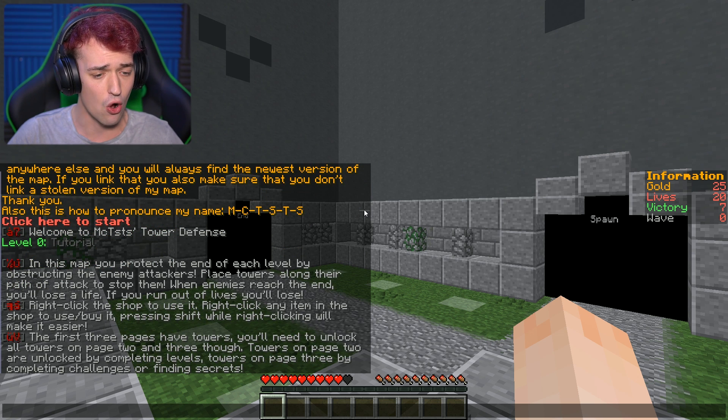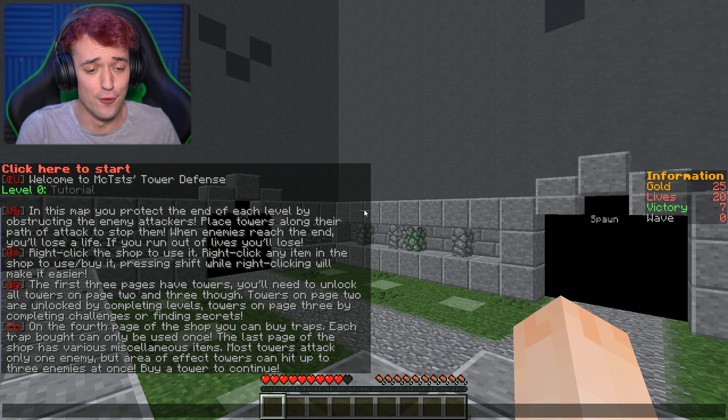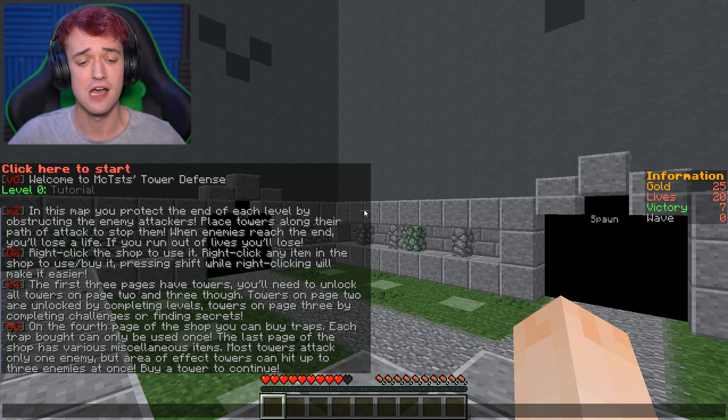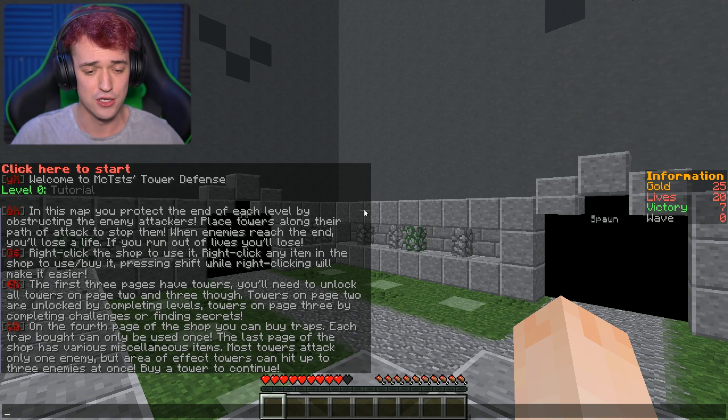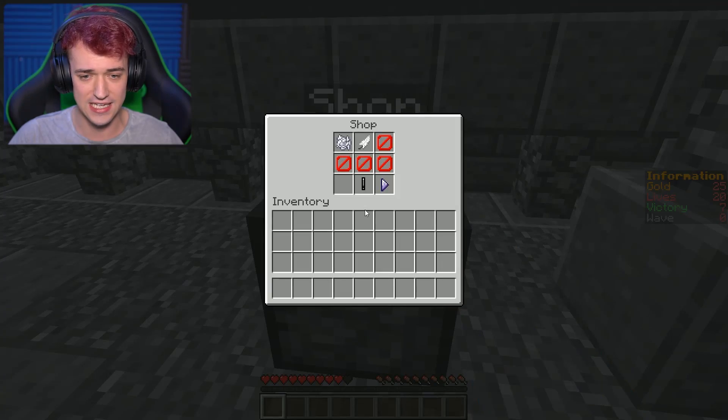The first three pages have towers. You'll need to unlock all towers on page two and three, though. Towers on page two are unlocked by completing levels. Towers on page three by completing challenges or finding secrets. This sounds so cool. On the fourth page of the shop you can buy traps — each trap board can only be placed once. The last page has miscellaneous items. Most towers attack only one enemy, but area effect towers can hit up to three enemies at once. Buy a tower to continue — so let's right-click the shop.